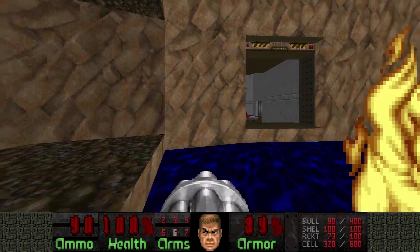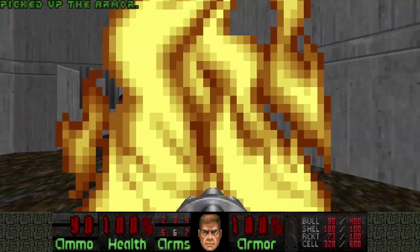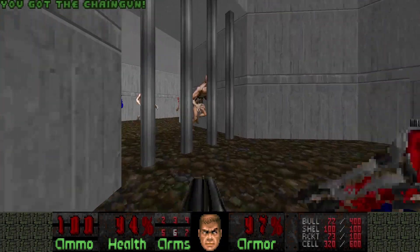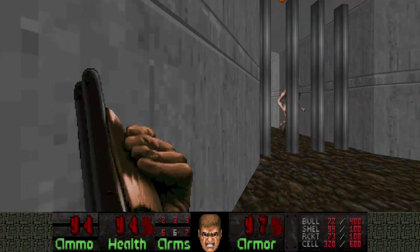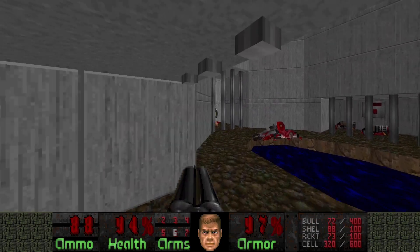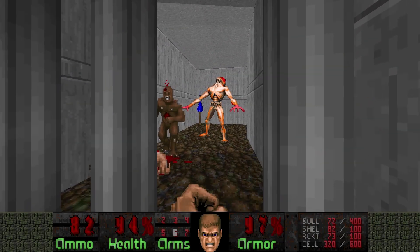I'm gonna make a run for it. When you try to grab the green armor, the bars are gonna open up with chaingunners. And from here you can easily kill the archviles. Whoa, did you see that? The imp killed the archvile. How often do you see that? Never.